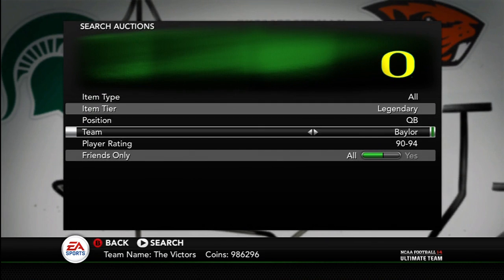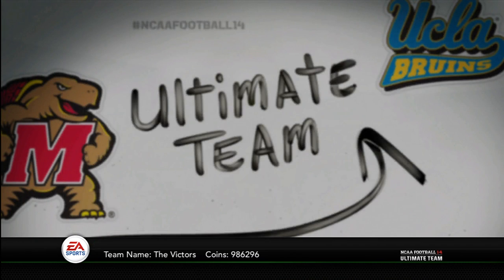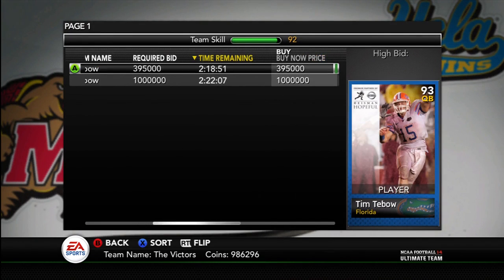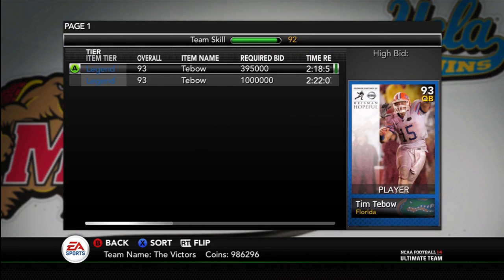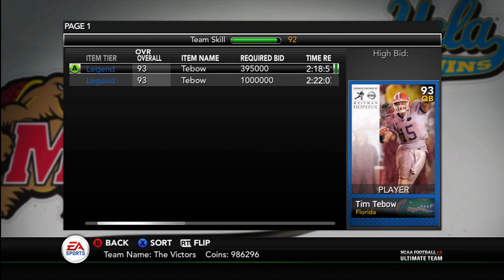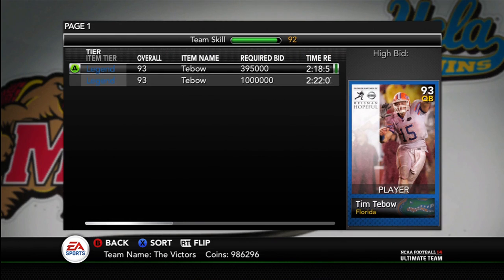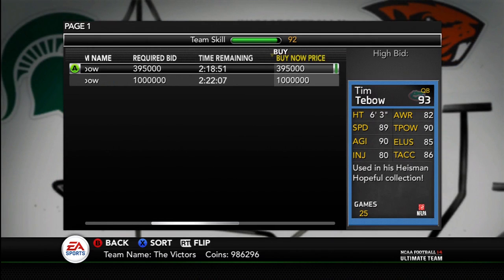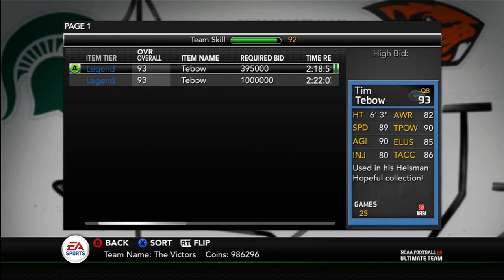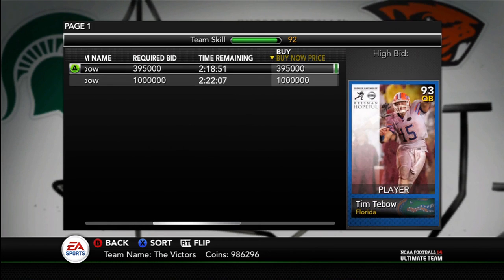There's the RG3 or the Tim Tebow. I'd probably buy one of these just to do the Heisman collection if there wasn't a Desmond Howard. There's this Tim Tebow for 400,000, and then the next one's a million. But I don't want to take the risk on the Tebow, because this thing has been up for about five hours and nine minutes — and nobody has bought it yet.